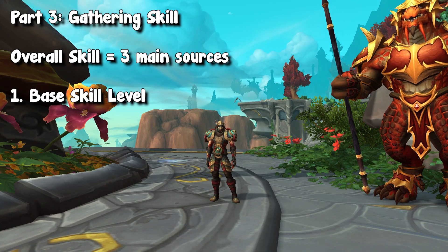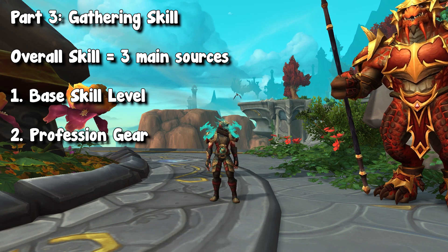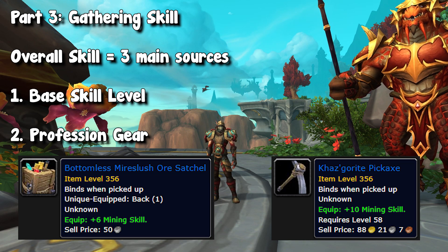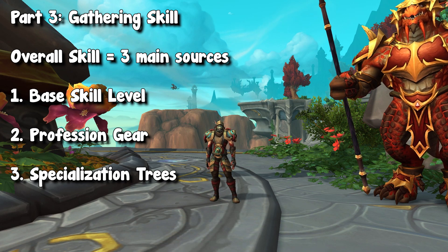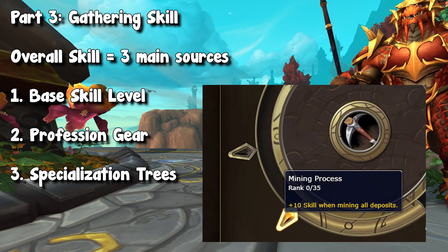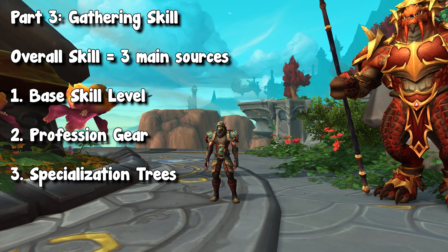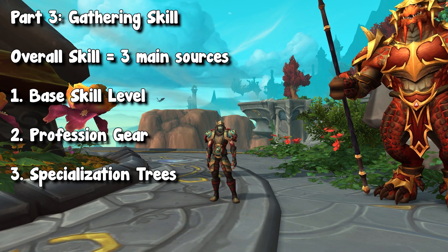The second way to gain skill is through your profession accessories and tools. This works the exact same way as crafters — depending on the tool, you will gain a certain amount of skill or stats. Then lastly, you can gain skill from your specialization bonuses. For example, if you unlock a tier that gives plus 5 skill while mining, you just gained a plus 5 skill to your overall skill level. So for a quick summary: you have your base skill, your profession equipment, and any bonuses from your specialization trees.